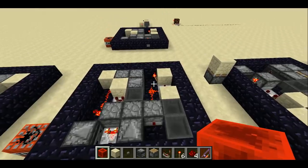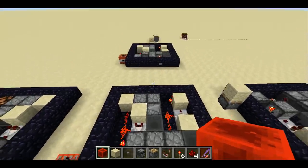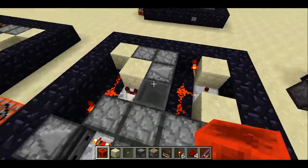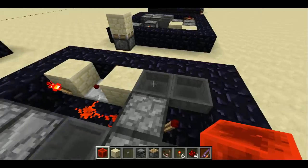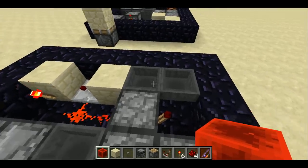It uses some new tech that I haven't seen before — basically a new design for an etho clock that's quite a bit more compact. So first I'll just show you the hoppers and the droppers and where they're pointed. There are two hoppers right here pointed at each other, very slowly draining items back and forth. That's the etho hopper clock.